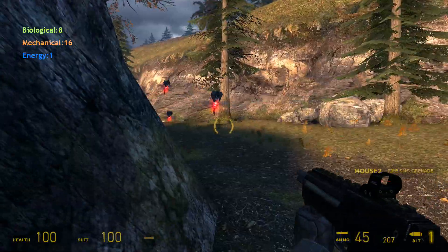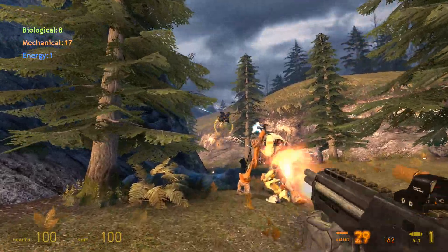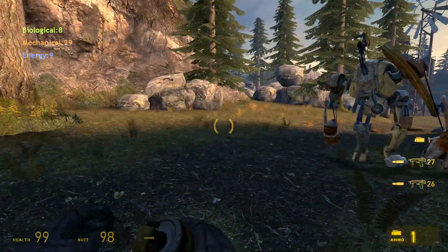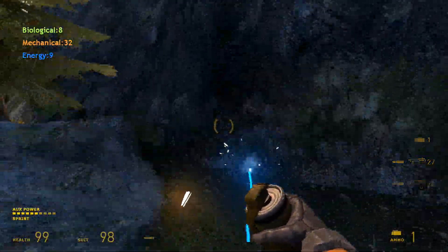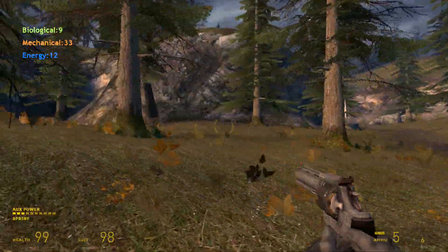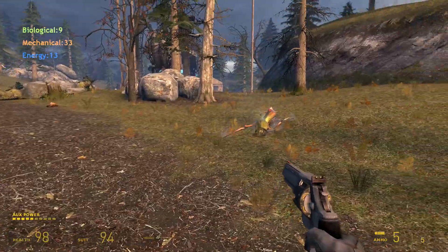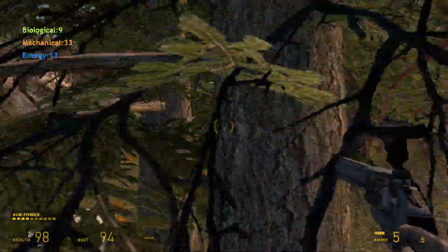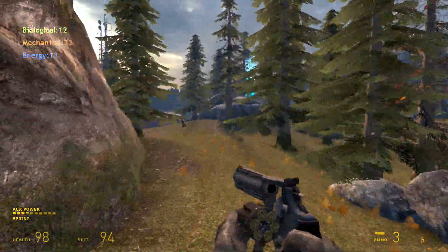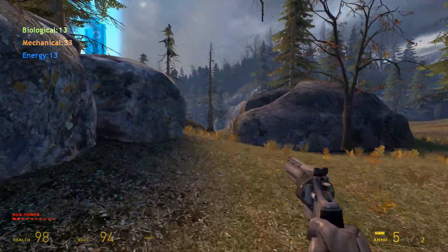Oh shit, there's Combine up here - Dog! That's actually really cool. He's not great at firing at the little things but he's great at person-sized targets. That feels completely different - the fact that Dog can fight back for you. Usually he fights a strider in Half-Life where he just fucks him up. This is like a useful companion - why can't Fallout 4 have this type of companion system?